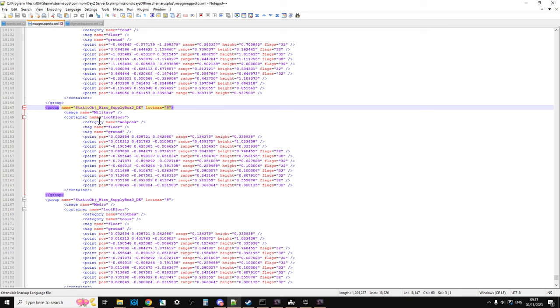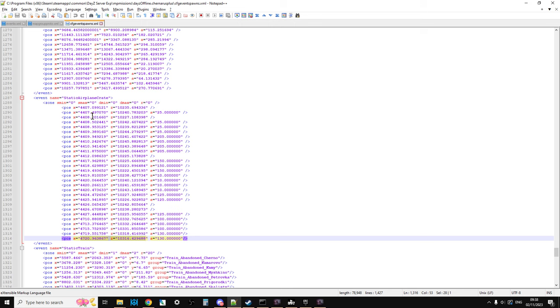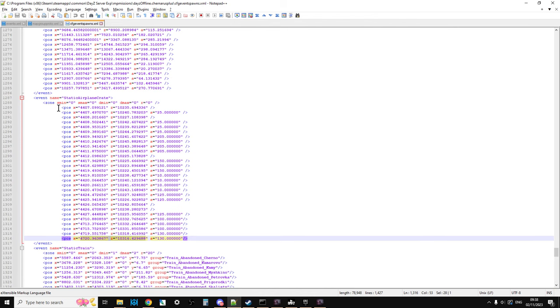The map group proto tells you what they spawn in and where it spawns around the particular crate. And if we go to the event spawns, that gives us the coordinates. If you want to add some more in, you could increase your nominal, max, and min a little bit so you'll have more in. However, what you probably really want to do is add more coordinates. To get coordinates you can just go to iSurvive, pick somewhere on the map, click it down, press Control-C, and that will copy it to the clipboard. Then you could paste that and follow the correct format to put your X and your Z and your angle as well to place more static airplane crates around.